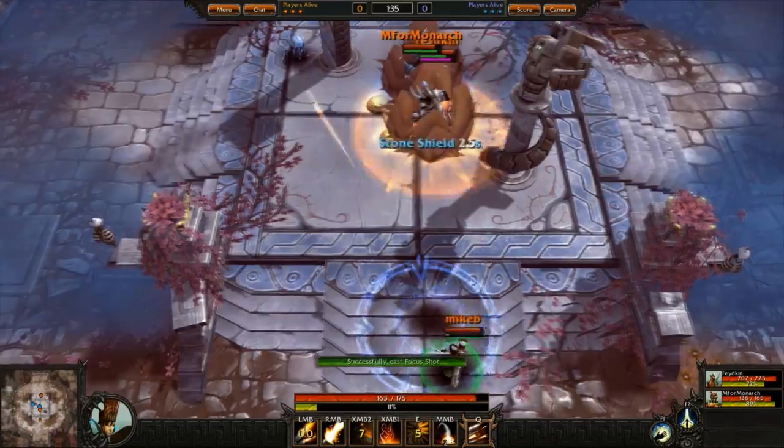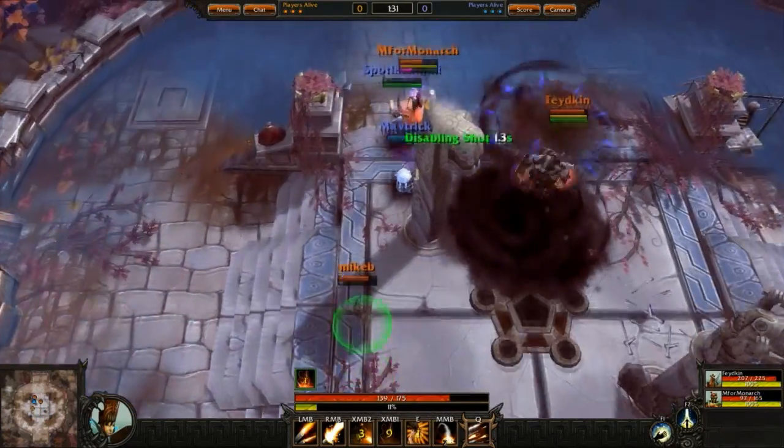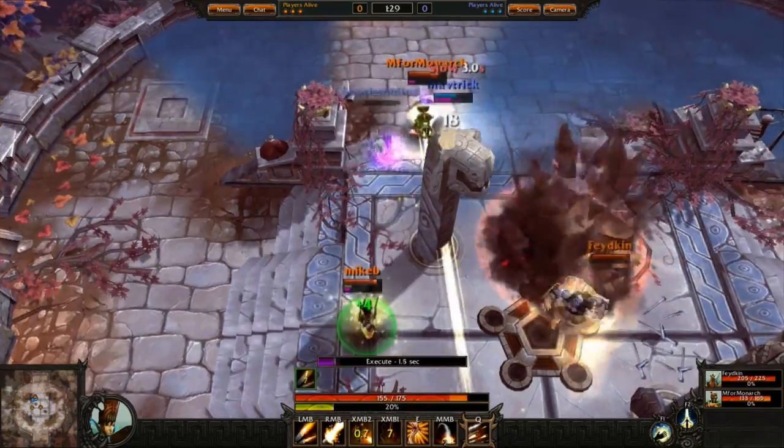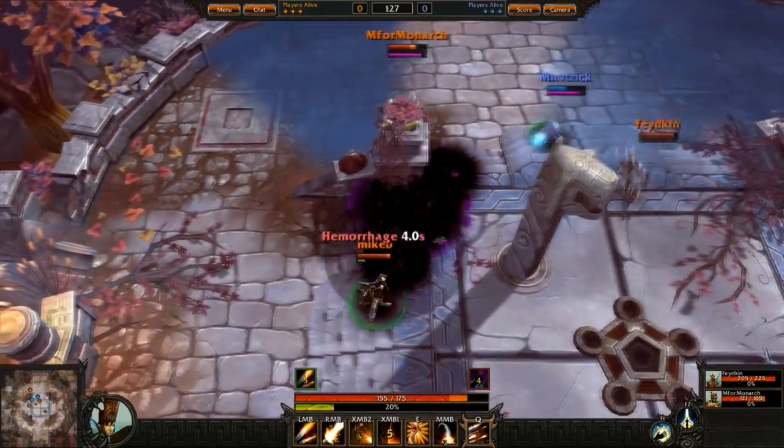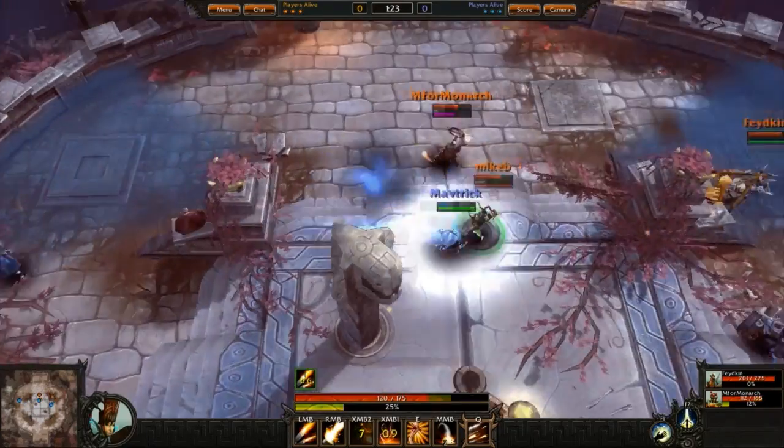Besides your offensive skills, each character has one or two defensive powers. Some of them stone themselves to absorb an incoming attack, and others use stealth or some kind of teleport ability. Since the game is all about using proper aim, it makes sense that mastering your avoidance techniques is equally as important.